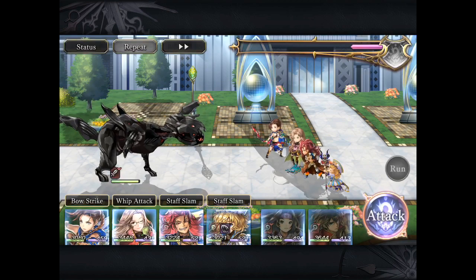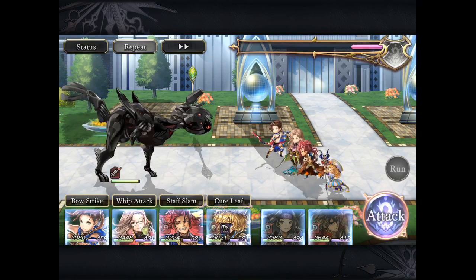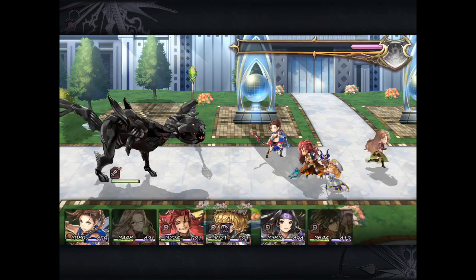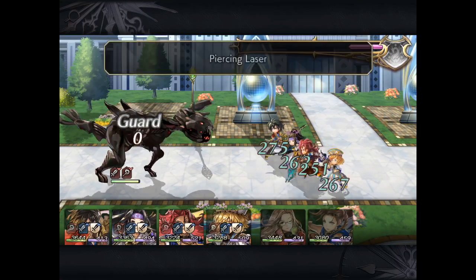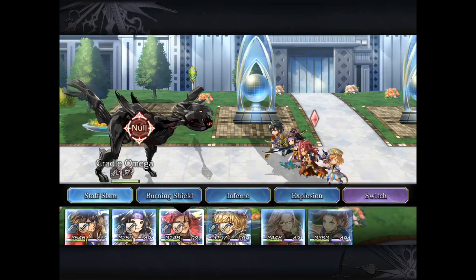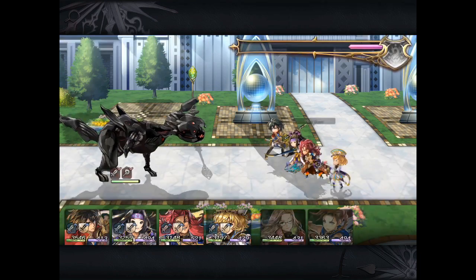Luckily, the boss itself doesn't do a lot of damage. I'm not sure about the two cradles sitting with it, but the goal is to eliminate those really quickly. If you have a half AF bar and you have Azami and Aldo — being that they're slash type — plus Garia Yu, who is fire type, those attacks will kill off the two cradles that accompany the boss, as you can clearly see from the beginning of this video.